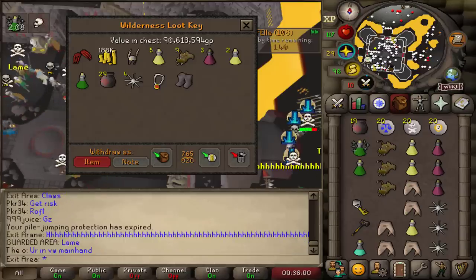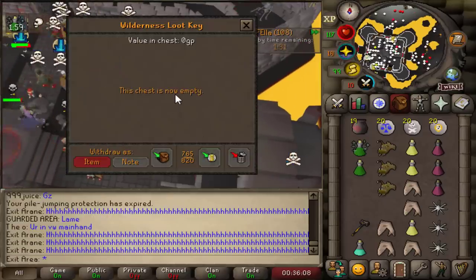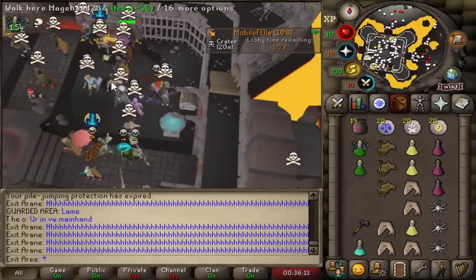Oh my god, I was waiting for my target and we get claws instead. We've made 500 mil so far. It's such a good day. I thought it was gonna be a slow day — I had gotten nothing just smiting ages, but now towards the end of the day we get claws.